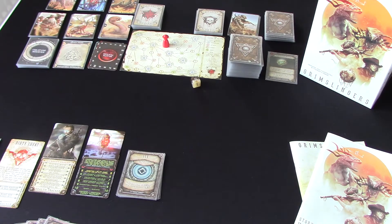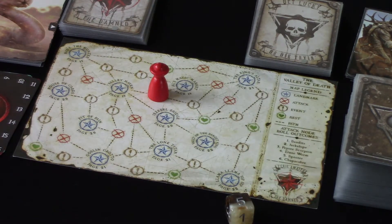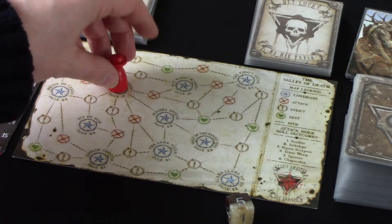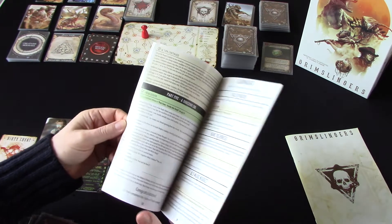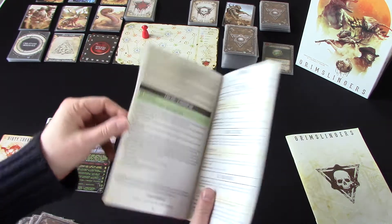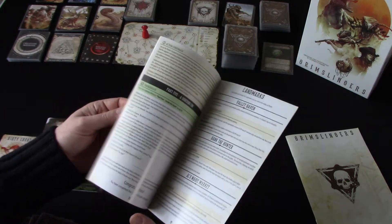Hi, welcome back to Box Delights. I'm Ricky Royal and this is the Grim Slingers playthrough. We've just finished a turn at an attack node and we get to move. We're going to head towards Valley Haven, and to resolve that node we move on to our storybook. This should be a landmark node — it might give me a chance to reload and maybe recover some health. I took a bit of a beating at the end of that last attack.